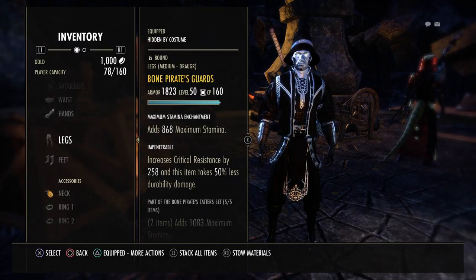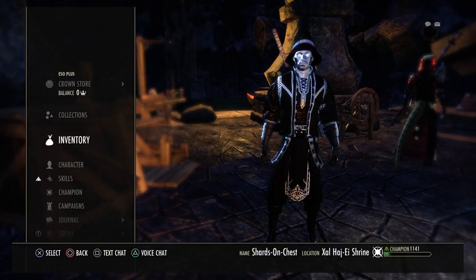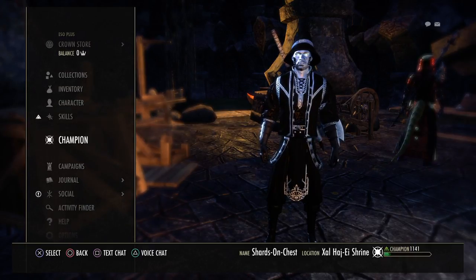You've got 2 Stamina recovery enchants and 1 weapon damage enchant. I showed the stats and everything.